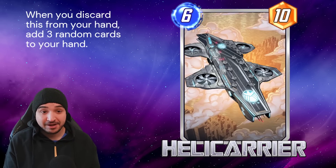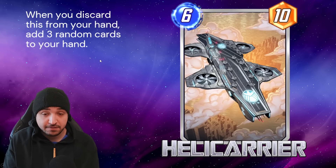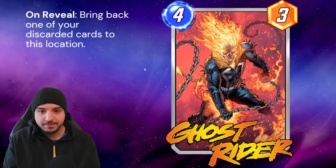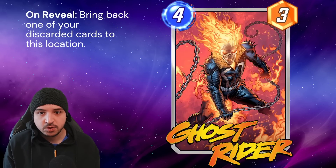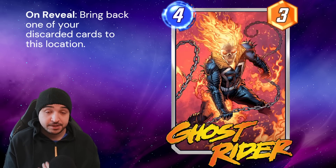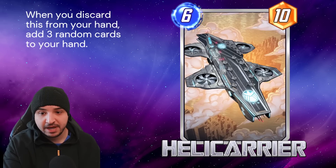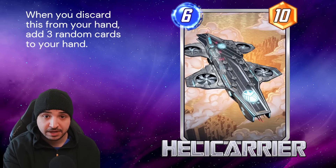Nick Fury can also create the Helicarrier — kind of interesting. The card we're going to be mainly comboing Helicarrier with is Lady Sif, who discards the highest cost card from your hand, which is going to be Helicarrier often. Then on turn 4, we're going to be able to play Ghost Rider to bring back the discarded Helicarrier. So we're going to get 3 random cards in our hand which we might be able to play — it's going to be good for our Dino and good for our Collector. Ghost Rider on turn 4 is going to be playing for 13 points for 4 energy by bringing the Helicarrier back to its location.